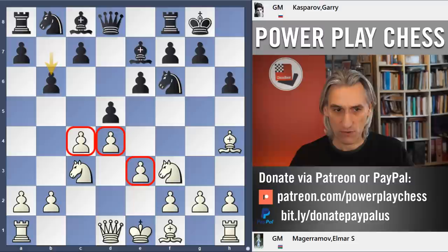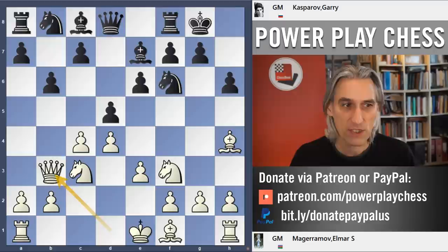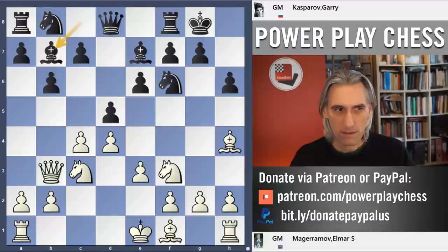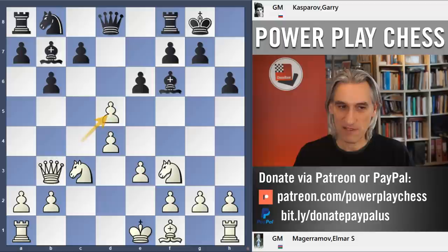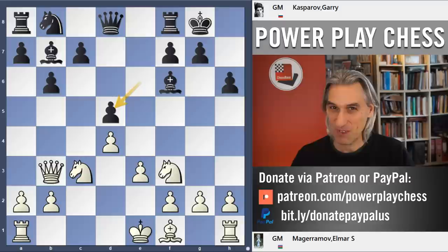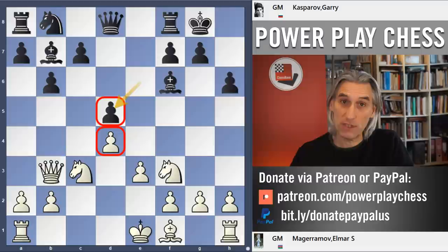White has this very solid pawn centre and now takes steps to counter that Bishop coming to the long diagonal — Queen b3. This was quite a trendy variation in the early 1980s, and that Bishop looks good on the long diagonal. So what White does is exchange on f6 now and only then take on d5. It seems funny to give up the two Bishops, but the point is that by exchanging now, that pawn on d5 is blocked by the pawn on d4.